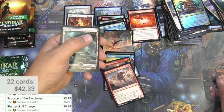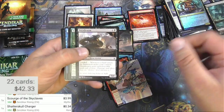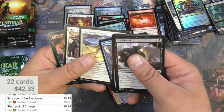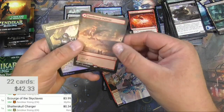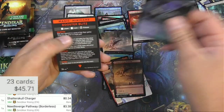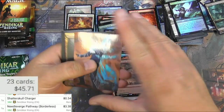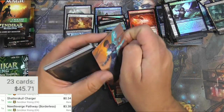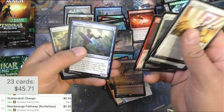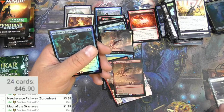The Yuma Wizard art card cannot be seen, we're going to assume it's like a buck or something sure. Moving on - got some kind of extended border stuff coming up, we've got Needleverge Pathway extended and a Pillarverge, so that's cool. $3.38 for the borderless - Pathways are useful. We've got Jace, Mirror Mage, full Swamp. Let's see, we've got Moraug, Fury of Akoum - should be pretty decent, couple bucks - maybe not quite, it's a dollar.